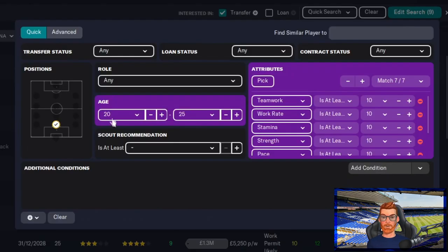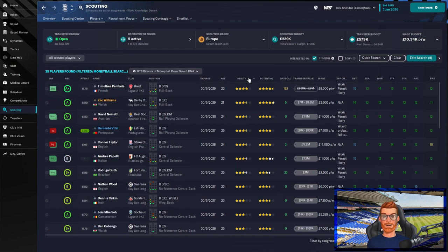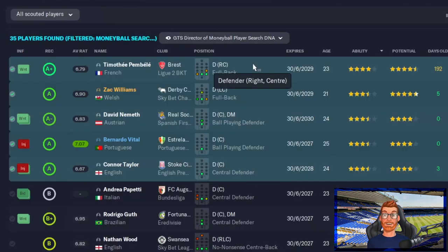Therefore I'm looking for someone aged 20 to 25, playing central defence, who meets that club DNA. These are the options I've got, but I'm not going to go by the recommendation from the scout. I'm going to go straight for current ability and it's these players here who are jumping out as ready to step into a first team void.